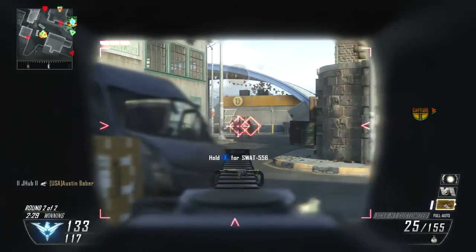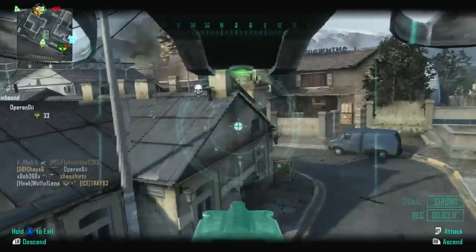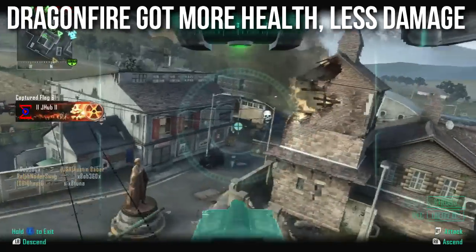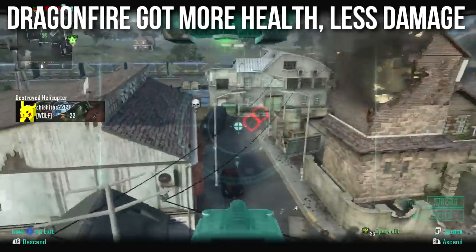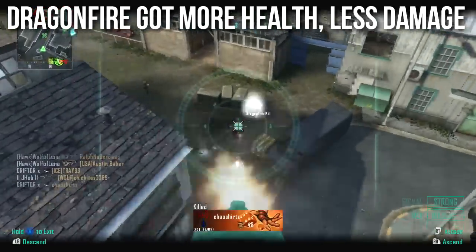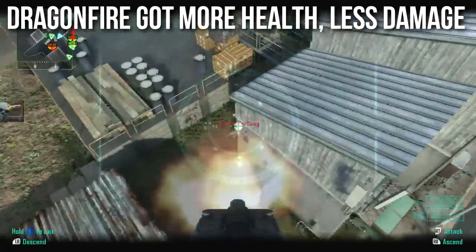The Dragonfire was also updated — it got more health but deals less damage. The machine gun mounted to the Dragonfire shoots somewhat slower, so it takes a little more skill to get kills, but it has more health so it's harder to shoot down. People used to just snipe it or shoot it a few times with an assault rifle or pistol; it can take a few more hits now. Still not tremendously different — not my favorite killstreak.